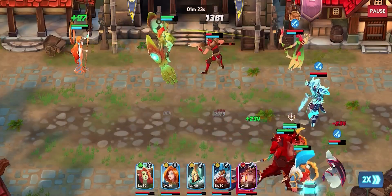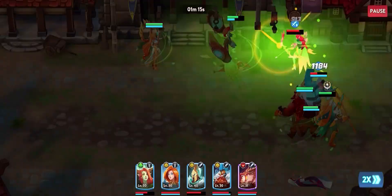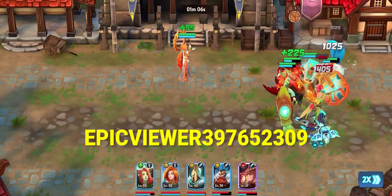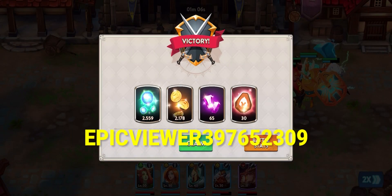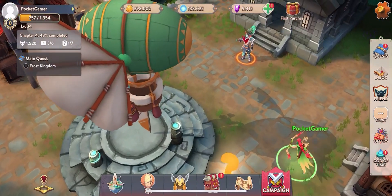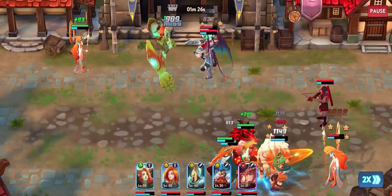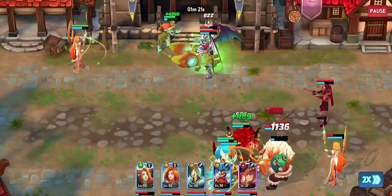As promised, we're going to be giving away 10 scrolls, which will allow you to do some summons in your own game if you choose to download it. I'm going to put the code on screen now — there you go. First person to redeem it gets all those scrolls, so type quick! You have to redeem it within the game itself, so download the app for it to work. If you've already got it downloaded, you may have already redeemed it, but give it a try anyway.